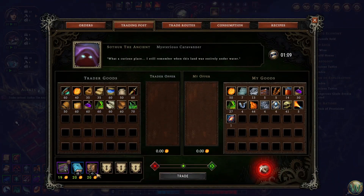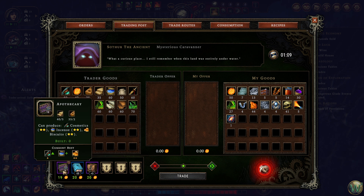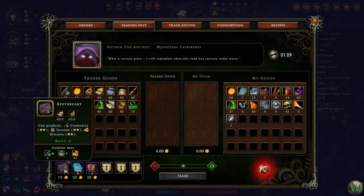We have Sothra the Ancient here with some stuff for sale. I was questioning what I should spend my money on, and I think I'm going to buy both the Apothecary and the Lowered Hostility, because why not? Both were suggested in the comments and chat, and I think buying both makes sense. The best reason to buy a building here in the trading post is it takes it out of your random pool, so you don't have to deal with it popping up later.